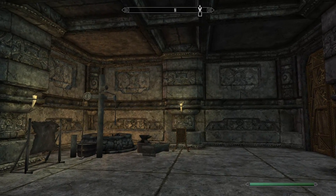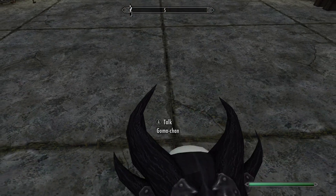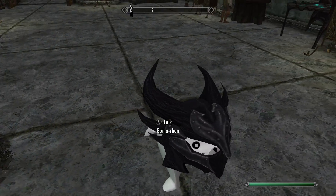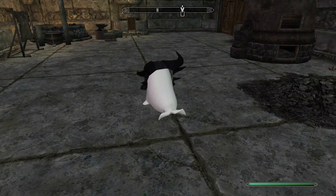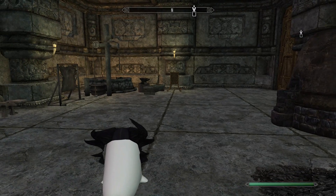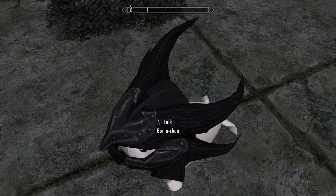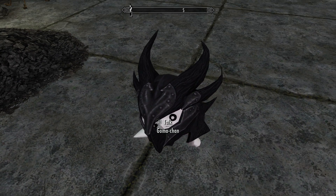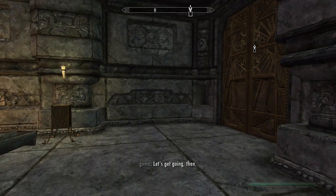This is the Dragonborn Crafting Hall, and also a little side mod called Gummachan, which is a little seal that follows your character. You can give him helmets, but other than that he's just a little marshmallow seal — he bites people and makes the sound a Horker does, and he sounds like Lydia. But the main thing here is the Dragonborn Crafting Hall. Let's get going then.